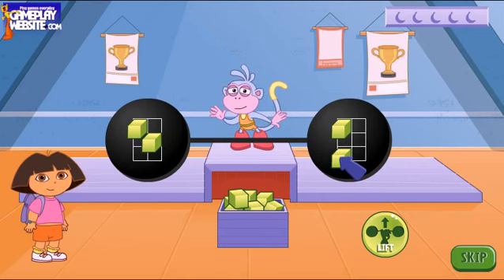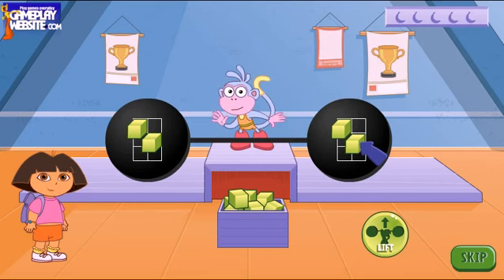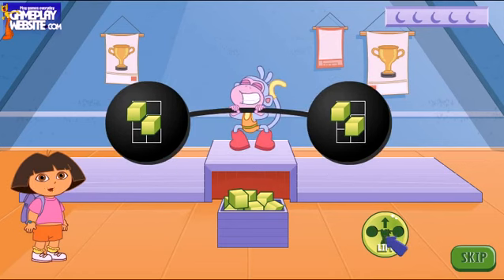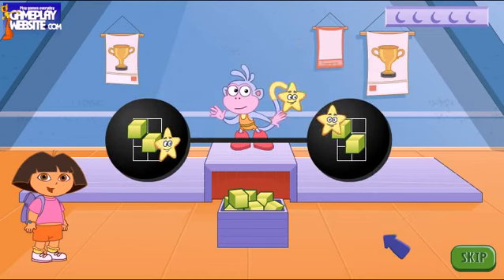Oops! This one is in the wrong place! You can move any block — just click on the block and move it to another place. When you're done, click on the lift button to help Boots lift the barbell. If the blocks are placed correctly, Boots will lift the barbell and stars will fly out. Click on the stars to catch them.